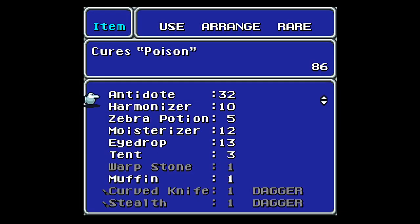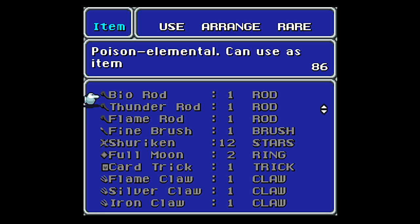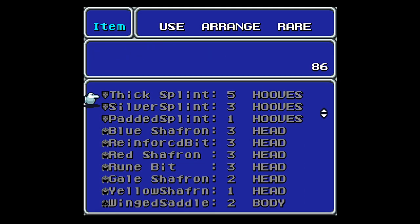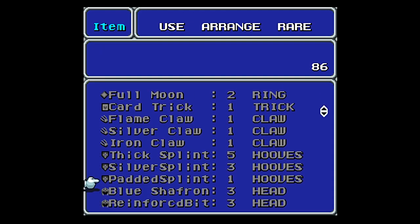One thing I forgot about last time is that whenever the world of ruin occurred, all characters were unequipped, including one of the pinky clones from earlier in the game. So as a result, we have a random iron claw and padded splint in our inventory, which we can sell. I also have five thick splints for some reason — I don't know where I got that extra one from.